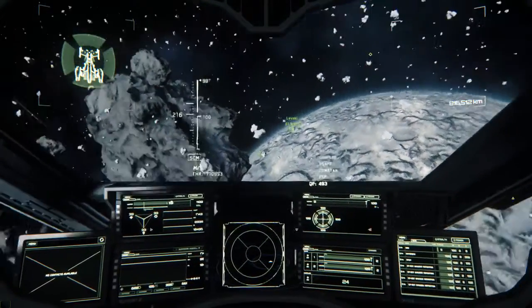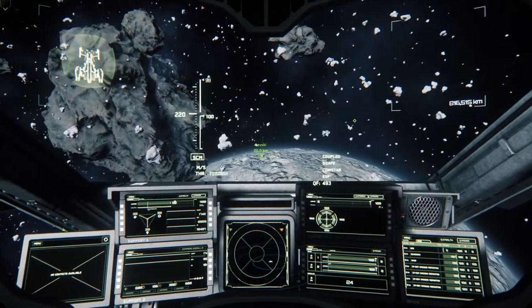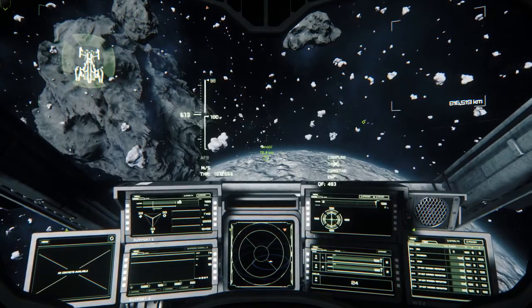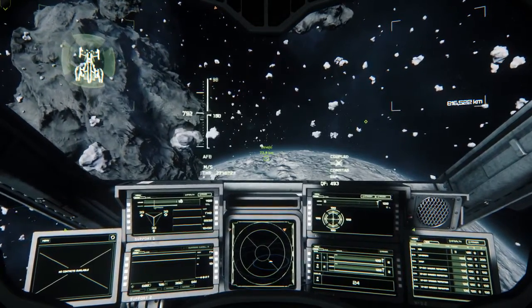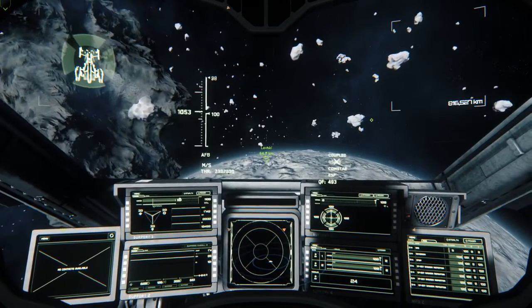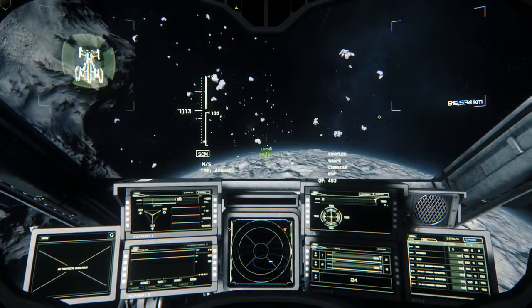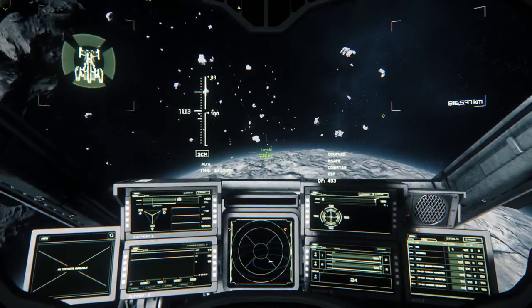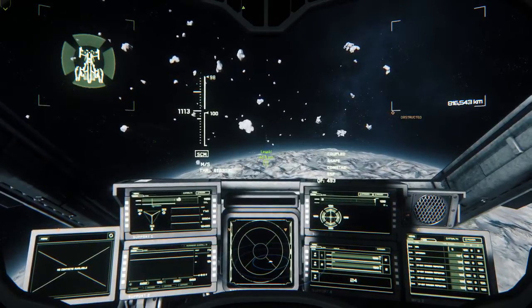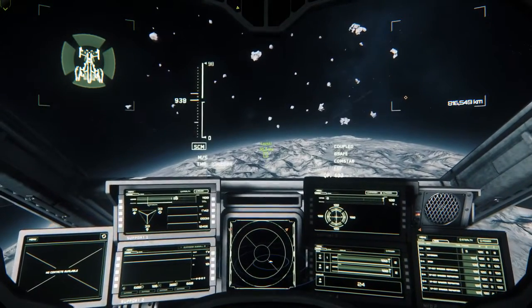We're going to be on the day side of the planet, with lots of asteroids to dodge. I'm going to point my nose in the general direction of Levski and hit Shift to engage afterburner or enter a cruise mode — going all the way up to 1113. Something cool about hydrogen fuel: certain ships have hydrogen scoops, so as we're flying that 98 could actually refill back to 100%. In the top left you'll see a basic blueprint layout of my ship — those four green objects are my shields. I'm going to start slowing down as we're getting really close; 30 kilometers is a lot closer than you'd think.